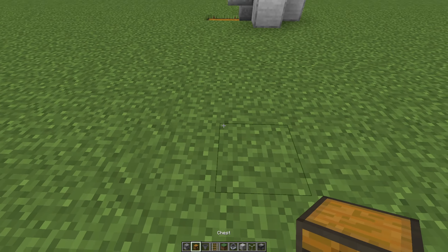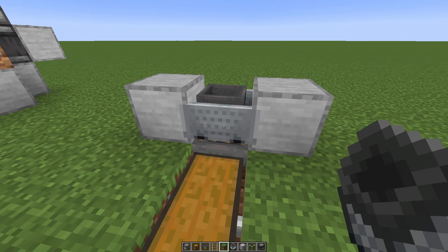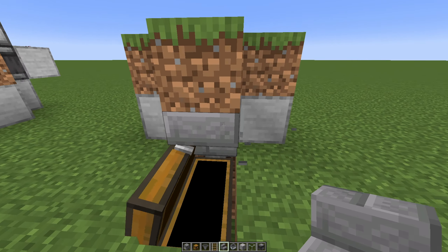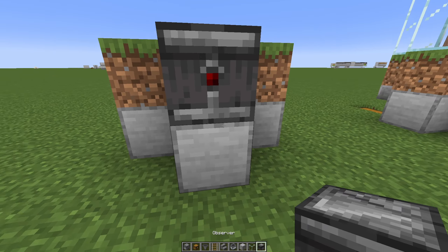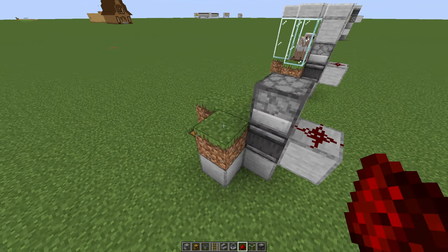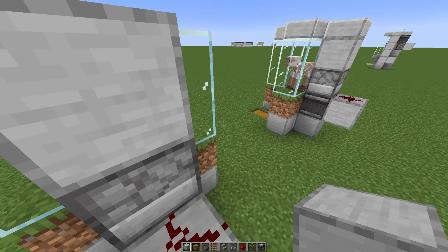Let's start by placing down a double chest, a hopper pointing into it, some rails, and a hopper minecart. Grass on top, also the sides and the front. One upside-down stair so we can open the chest. Behind here let's place a block, an observer, and a dispenser on top. Behind the observer let's place a building block and one redstone dust on top. You can take out some glass and some more building blocks, and place one above the dispenser.